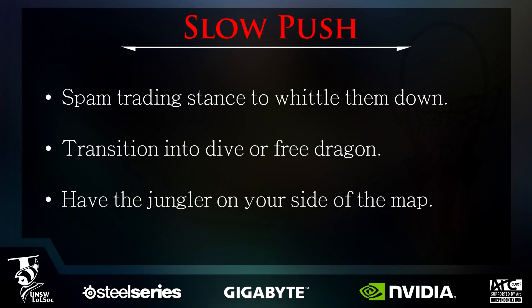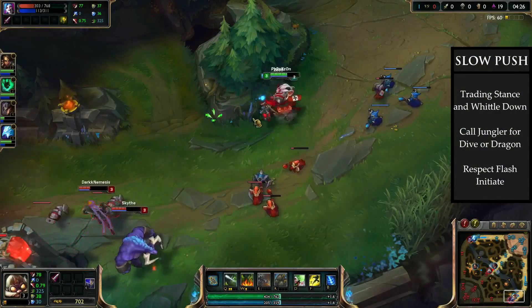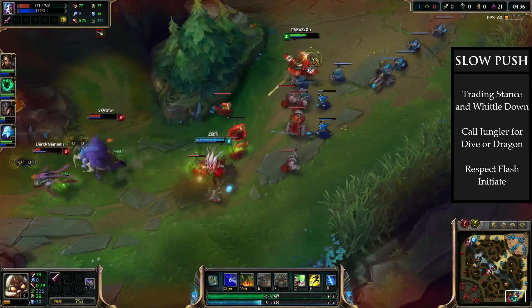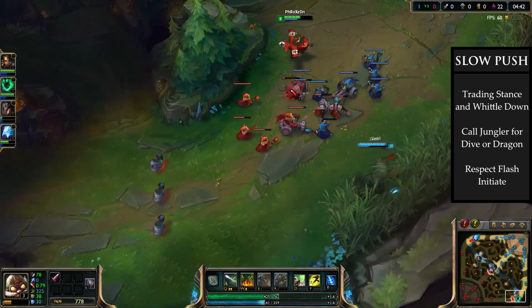When it's too dangerous to zone an enemy out of the minion wave, or the enemy jungler is strong, you want to slow push. Slow pushing is only last hitting minions and otherwise not using auto attacks. This allows the wave to push towards the enemy at the slowest rate possible while getting maximum farm. While slow pushing you want to be using the trading stance as much as possible to whittle down the enemy for a dive or to make them too low to contest a dragon. In this clip we've established lane control. By slow pushing and threatening trading stance on low health minions we can deny gold and experience to the Jinx and whittle her down. If you're whittling down your opponent while slow pushing you want to call your jungler to convert the pressure into a dive or a dragon.